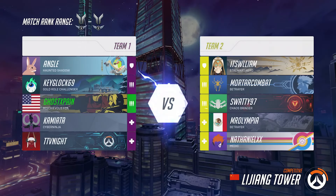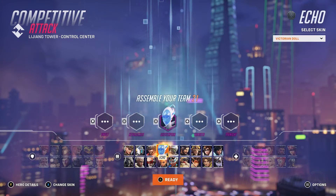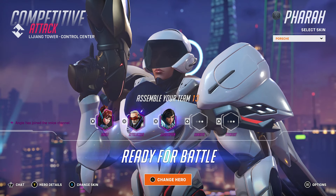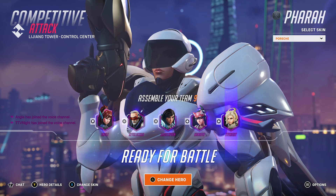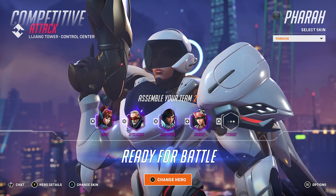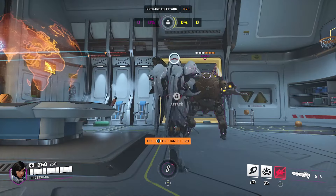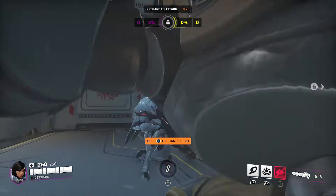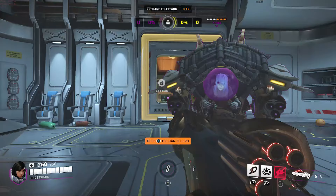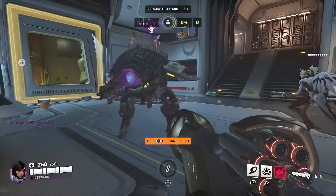Alright guys, here we go. I'm only silver when it comes to DPS, but maybe we'll work our way up. I haven't used Pharah much at all, so this could go a lot of ways. One other detail about Pharah's skin is she has that halo on the back of her head — really, really nice. You don't see that in the showcase part, but she has that halo on the back of her helmet. It's just an awesome skin. Let's have her take a knee so we can see it.